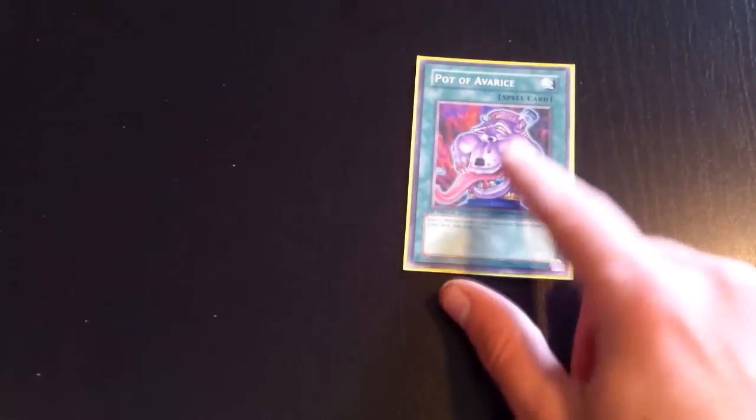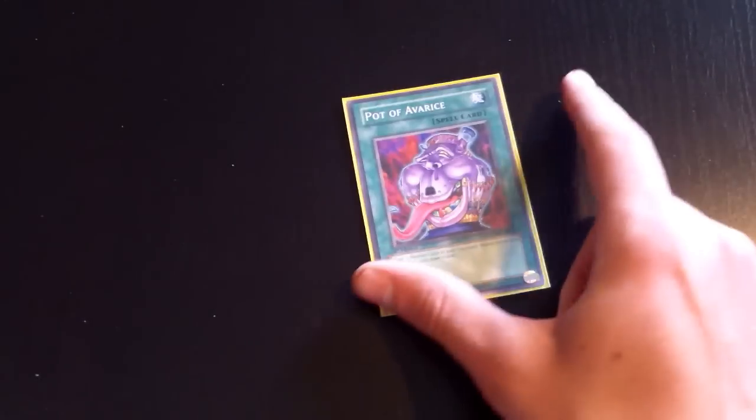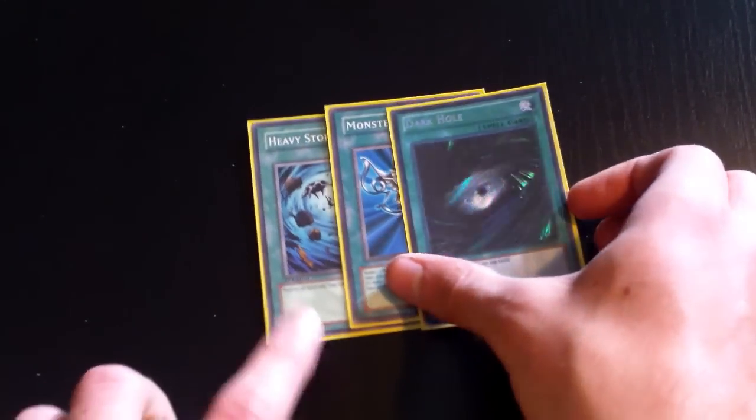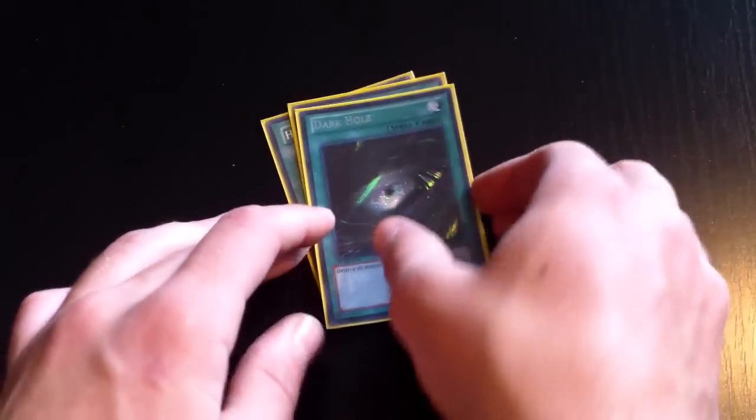One Pot of Avarice, because everything seems to be in the graveyard a lot and it works nicely with Recycling Batteries. To finish the spells off, you run the trinity — Heavy Storm, Monster Reborn, and Dark Hole — self-explanatory, really good stuff.